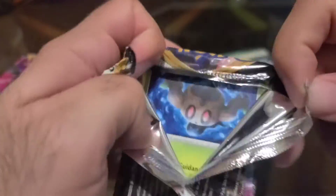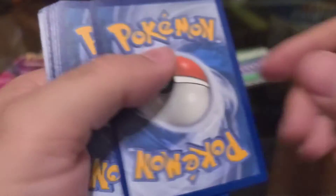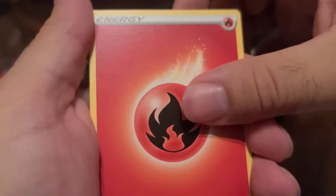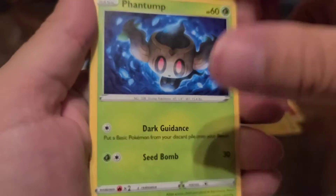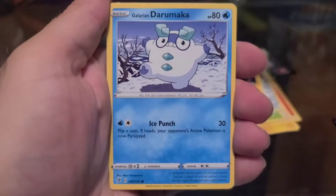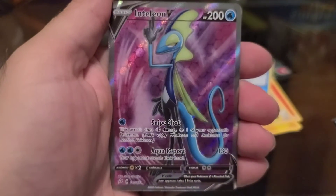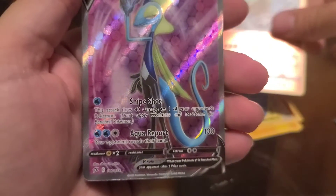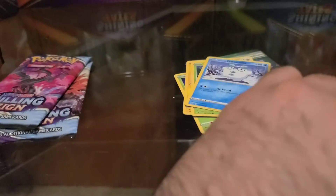Rebel Clash coming up next. We have Fire Energy, Heracross, Electrode, Beware, Phantump, Bronzor, Toxel, Applin, a Darumaka, Binacle, and behind that guys — we have Inteleon V! A second V card coming at you from our Ice Rider box. Good signs of things to come, hopefully. So far, not bad.